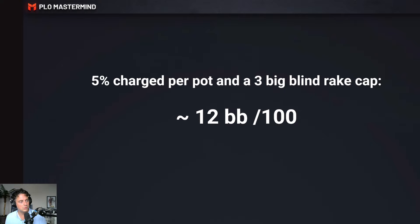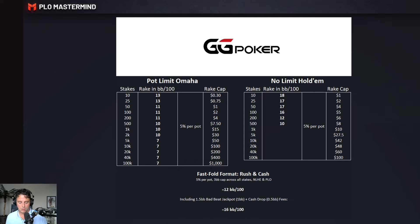Now we move to the specific site details. GG Poker, part of the GG network — other skins include Natural8 and Bad Kings, for example. You can see the rake numbers, the rake percentage per pot, and the rake cap per stake. At 100 stakes (50 cent / one dollar blinds), it comes down to 11 big blinds per 100 on GG, with 5% per pot charged and a $2 rake cap. You read the table from left to right.